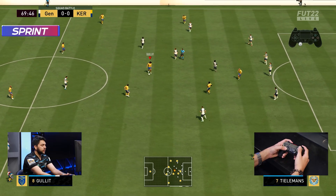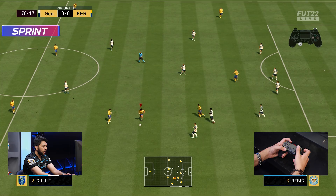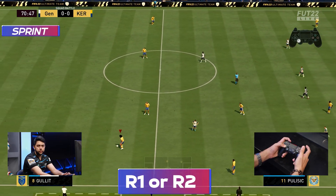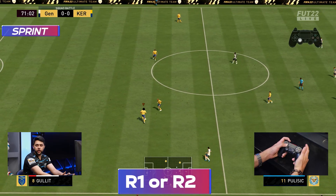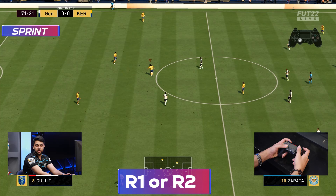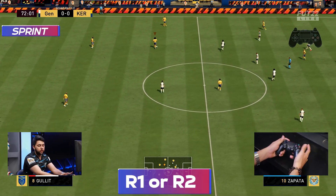As FIFA players, we know that sprint is the most basic part of the game — it's the R2 button or R1 button. As you can see on the screen, you run fast with it. But there are two common mistakes people make: one is that you hit the R2 button all the time, which depletes your stamina and your players lose their energy very quickly. The other is that you lose possession to a full-time defender.